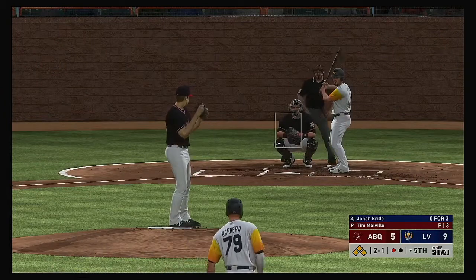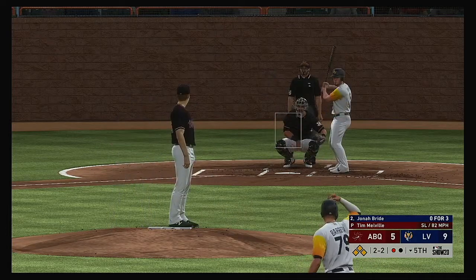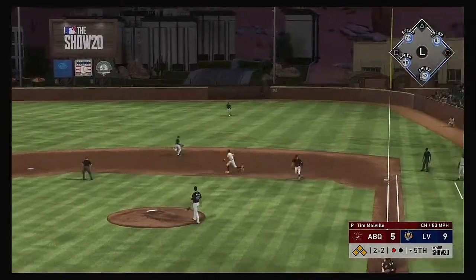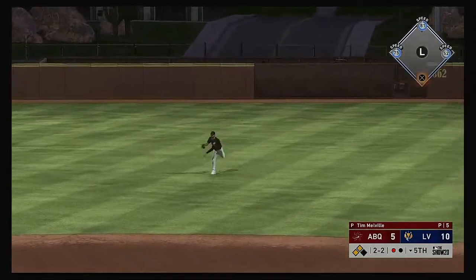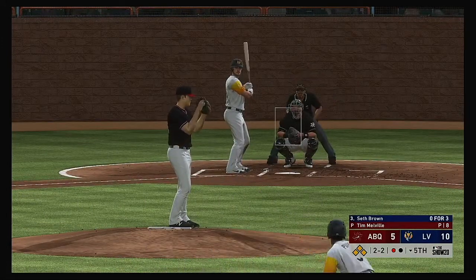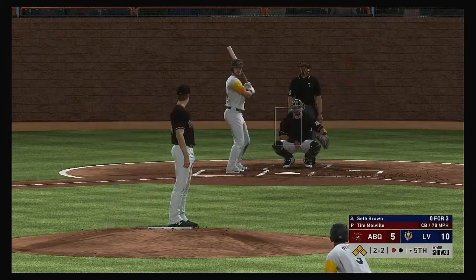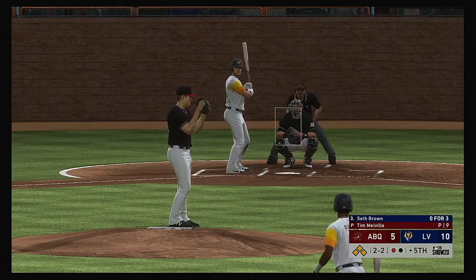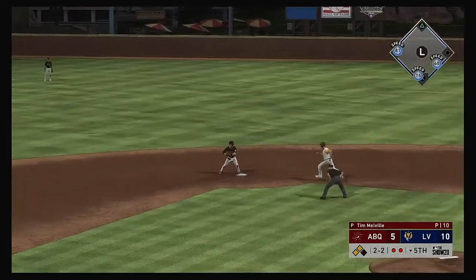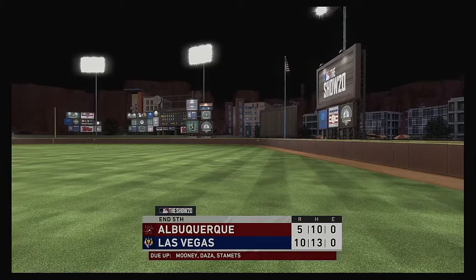Jonah Bride will be the first to meet him, and he'll do so in an enviable situation indeed — bases loaded and only one out now. Strike two swinging just out in front of the slider. Sent on the ground out to second — and that's through into right field for a base hit, and the run is in to score from third. Still two-and-two, still only one out. Now a chopper to first — there's one, and good hustle by the pitcher on the back end as it's a 3-6-1 double play, and the side is retired.